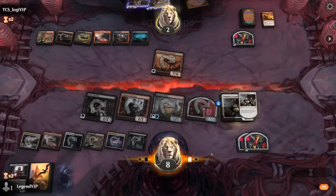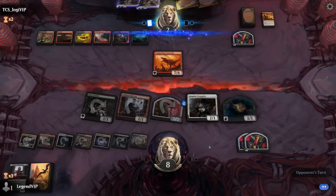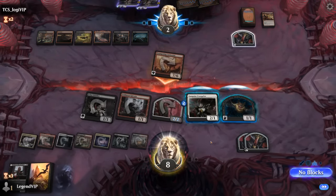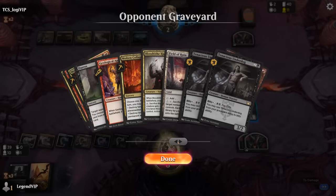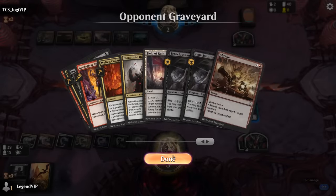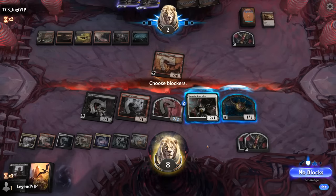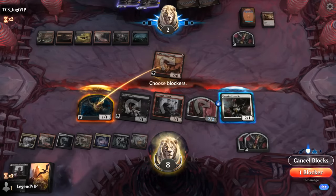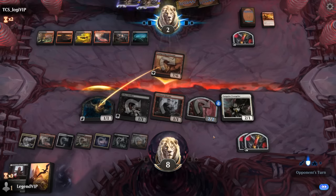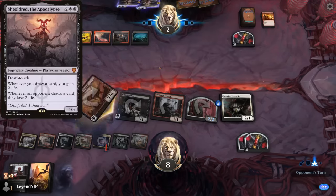Let's see if we're dead. If our opponent has another burn spell in hand, that might be all she wrote. Carnosaur only deals damage to creatures at least, so we don't know about any burn spells necessarily. I think I just block with a bat — even if they have removal to trample for seven, we're at one. Maybe double blocking to play around Shield Roots would have been worth it.